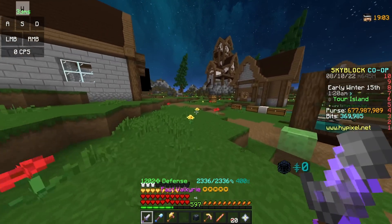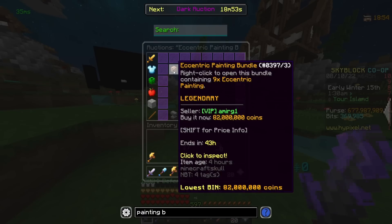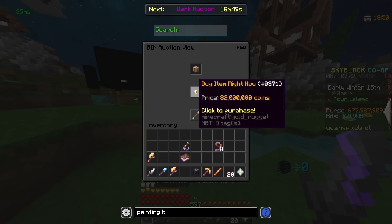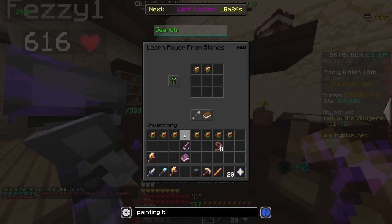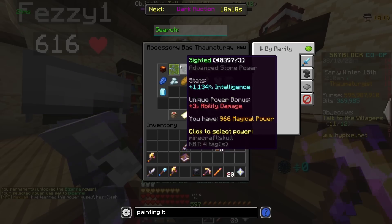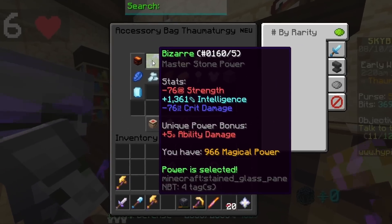Finally, to end this off and actually achieve negative crit damage, I'm going to have to buy this Eccentric Painting Bundle, which should do the trick. I'm really going to be wasting over 100 mil on this stupid video. If I talk to Maxwell, then go here, I can dump all of these in and learn the power, and now I have the Bizarre Power, which is going to reduce my crit damage by 76.